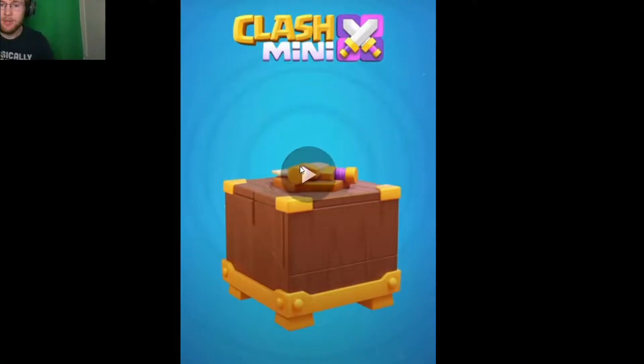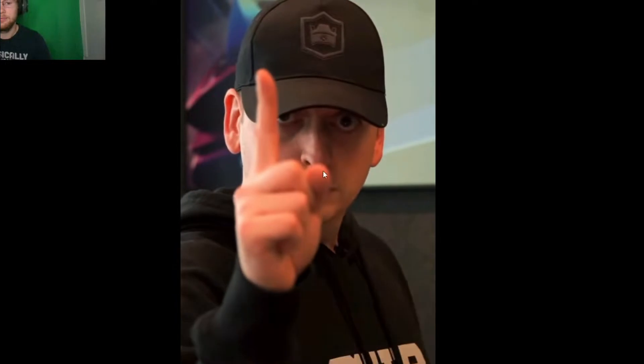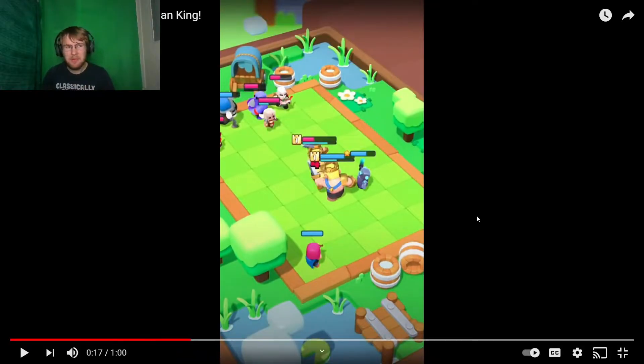Hello and welcome to Mini Minute. Mini heroes are the units that you can bring into battle, but only one of them. Barbarian King — Barbarian King is awesome, he's using his big sword. Just to look into it, they've added the addition of heroes.